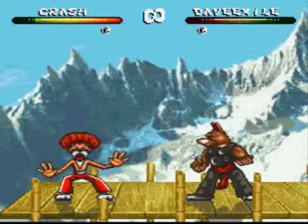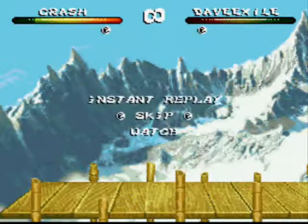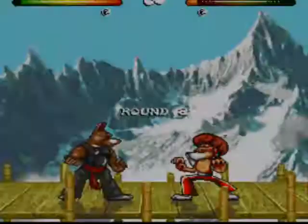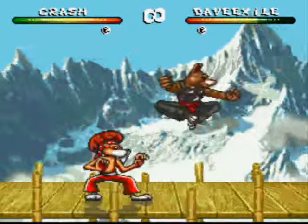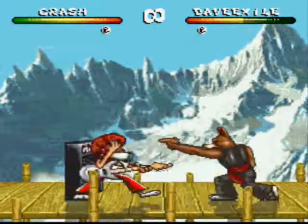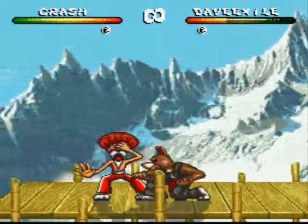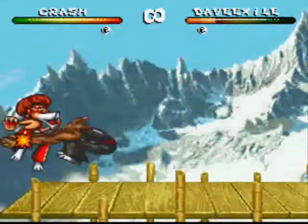Looks like we brought Leon down. Let's do the slam punch a few times — lay down some punches on this guy. I actually found the punches are a bit more powerful than kicks; they just don't have the range.